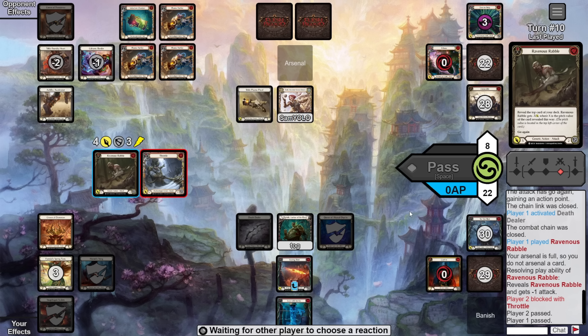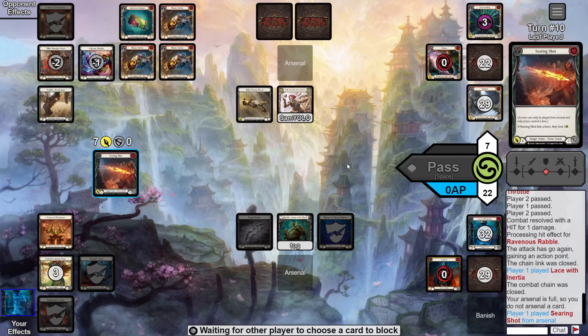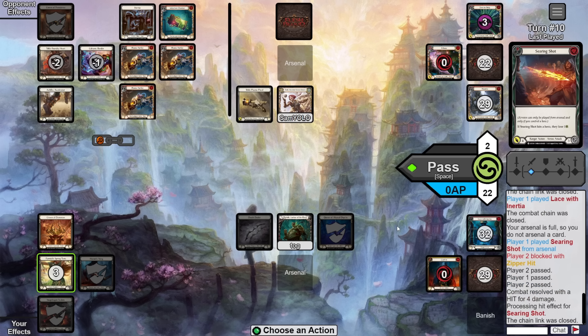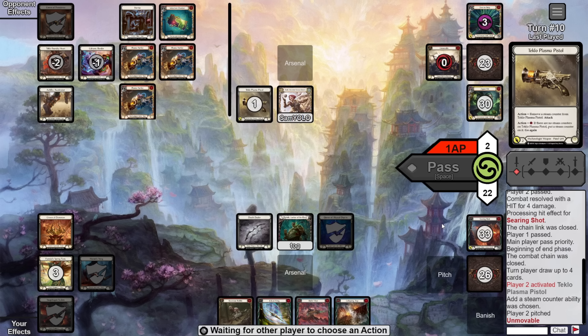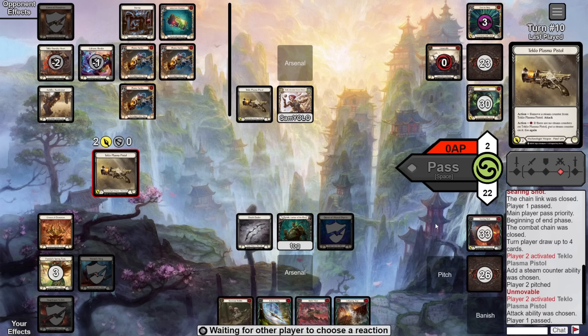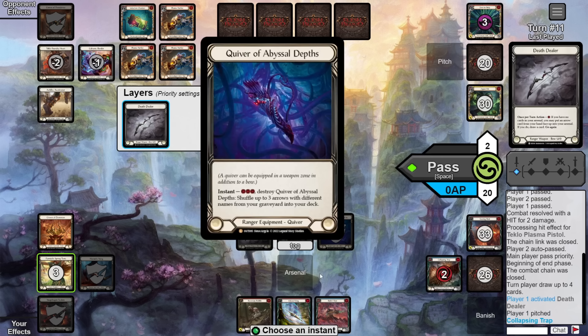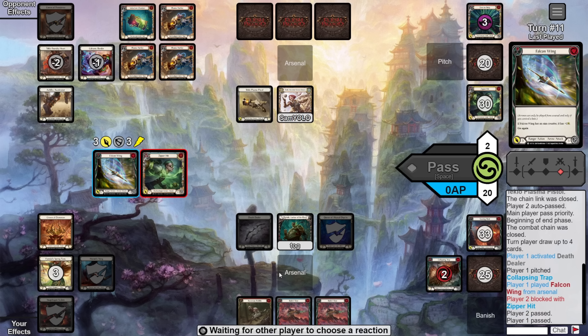The Dash takes the bait — they play a Movable from arsenal to block out the Sic Him. I then activate Death Dealer, loading the Searing Shot and drawing Lace with Inertia. I swing in for four with Rabble; they block three taking one, down to seven. Then with two cards in hand I play the Lace and fire off the Searing Shot for seven — they can't block it out. They block three, taking five down to two, getting an Inertia token. We pass it over.